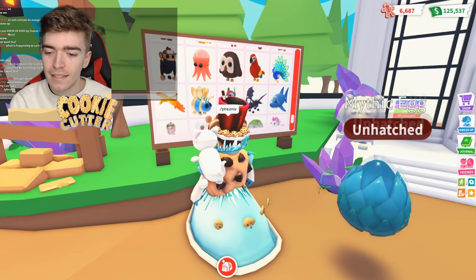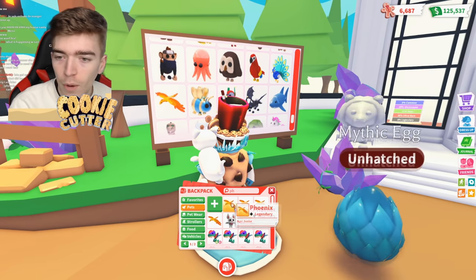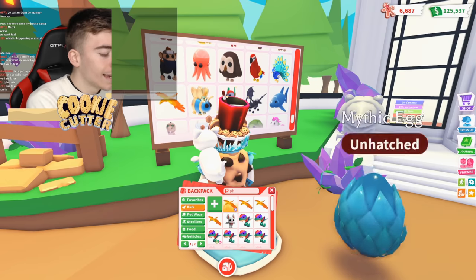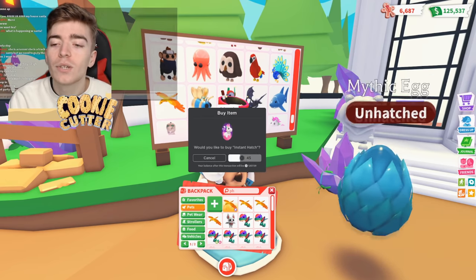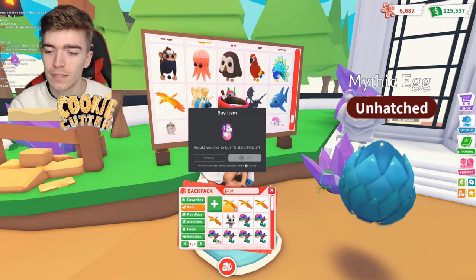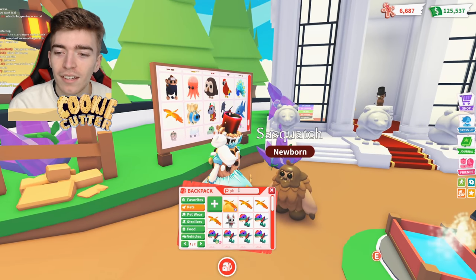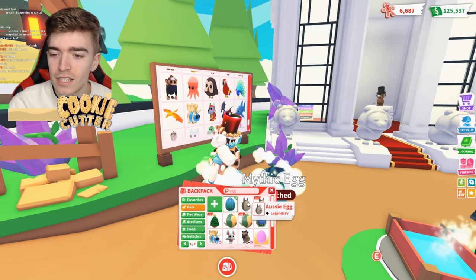So we type it in the chat — slash phoenix. I'm not sure that's how you spell it. Okay, E-N-I-X. Let me press hatch and say goodbye to my Robux. Please be a phoenix — please tell me I haven't wasted my Robux. Oh, that's painful. The pain, the suffering. All of that for a Sasquatch.